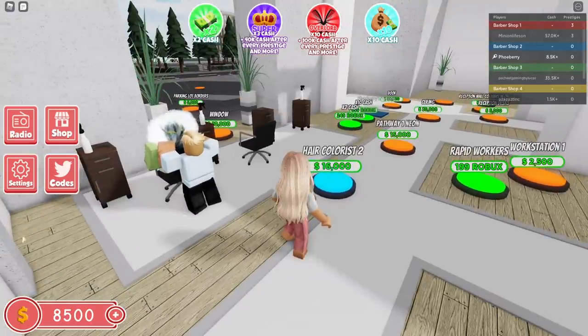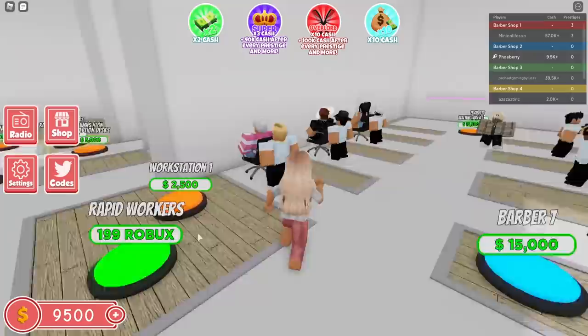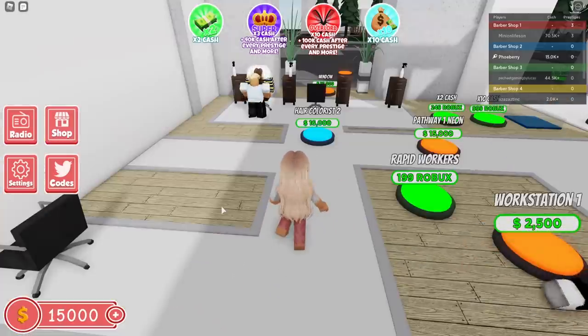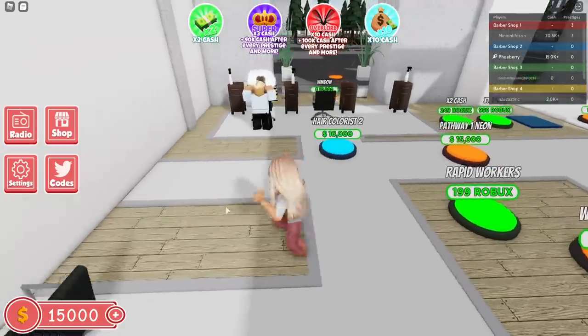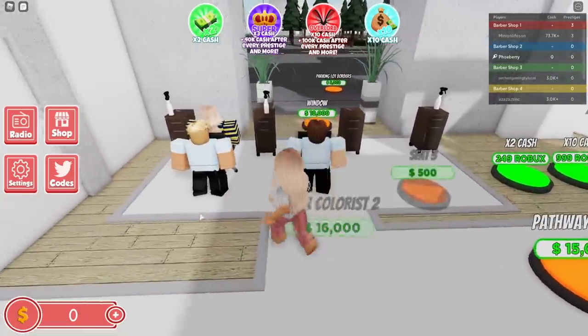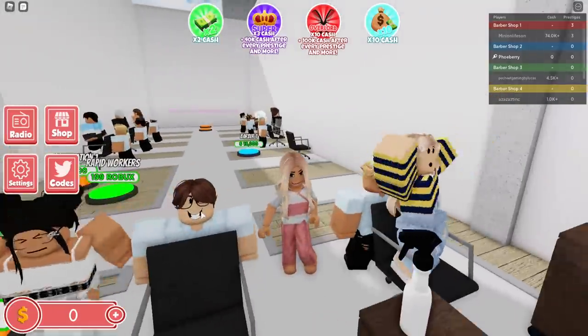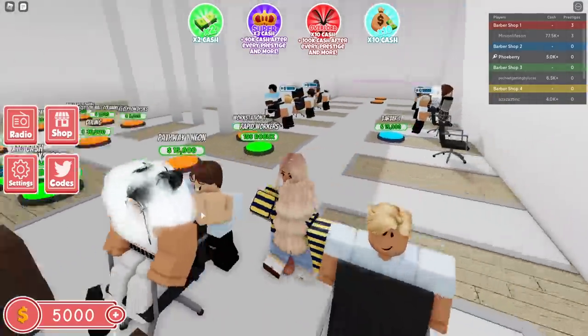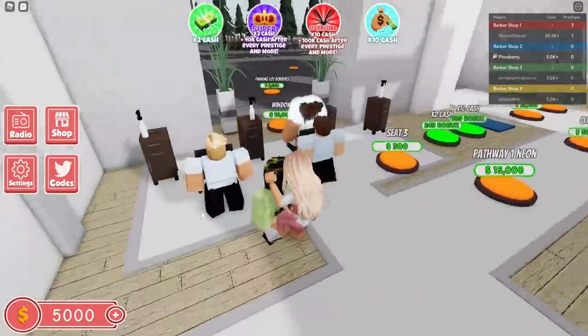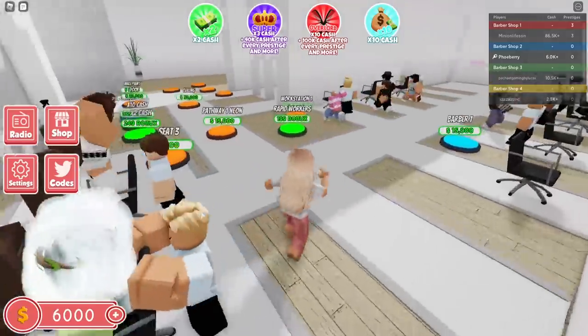I think I need double what I have right now, so hopefully that can happen very soon. I just need 1,000 more — come on, we're so close! I'm gonna get the second hair colorist. Yay! There we go, now Buddy has a buddy! Get it — because his name is Buddy and now he has a body. I will fight this lady — you can see the way she just pushed me! These people are rude in here. This is my salon, I can kick you guys out!